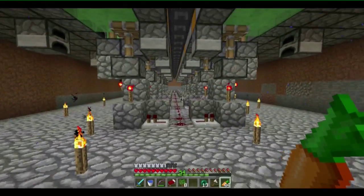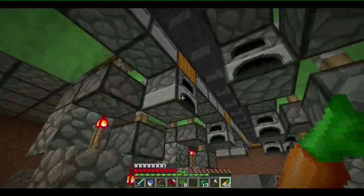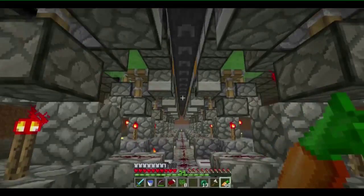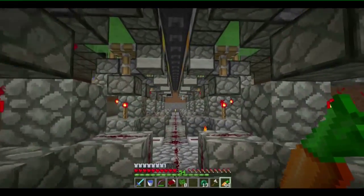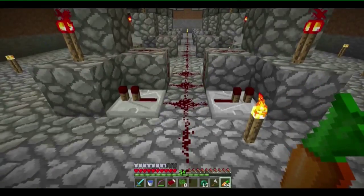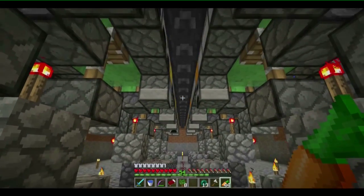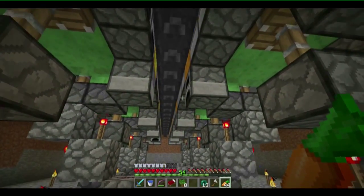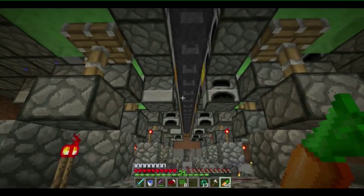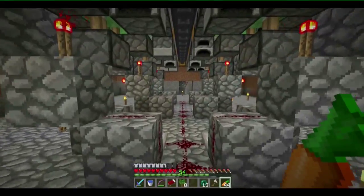This is the downside underneath the thingamajigger. I'm thinking about putting something underneath the hoppers because I was chopping down the trees I planted last episode and one of the creepers came in and cleaned out two of the hoppers — a lot of the redstone was gone so I had to redo it again. That's probably something I'm gonna do, just in case that happens again, and probably for this row as well. That's actually the only space that water can come inside here.